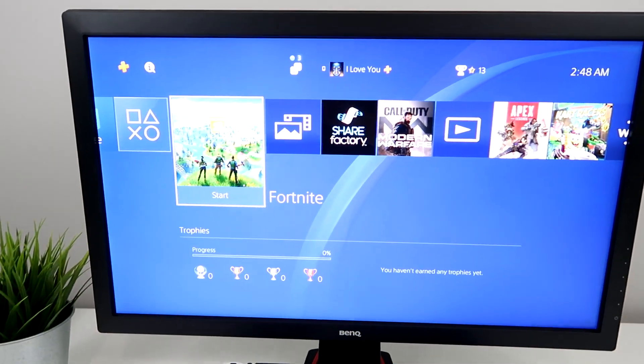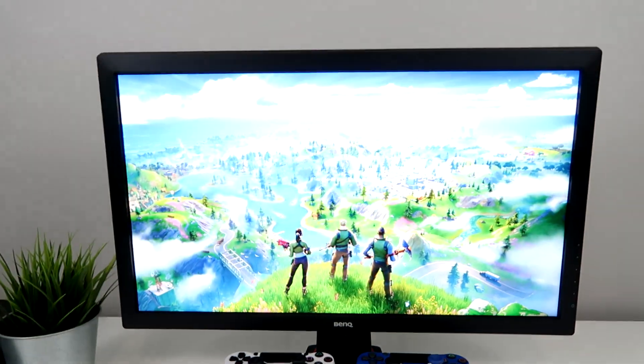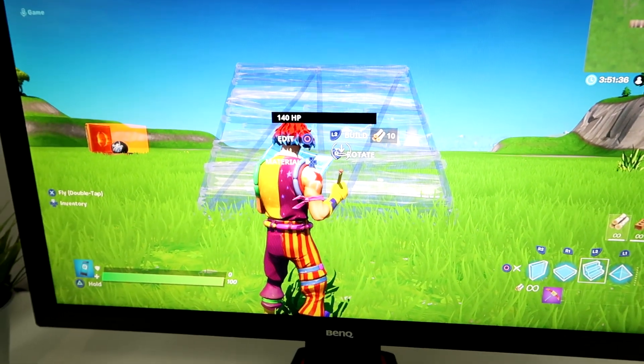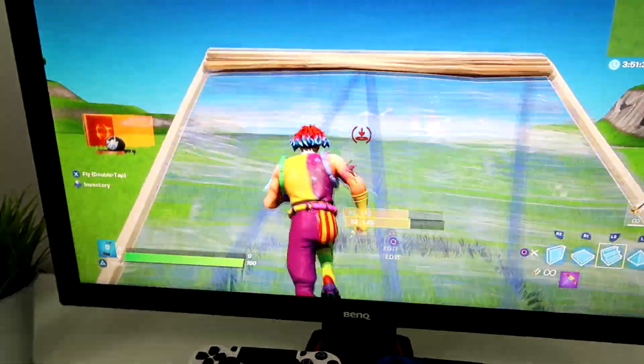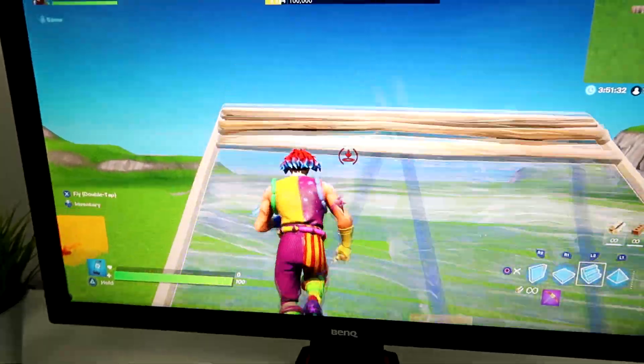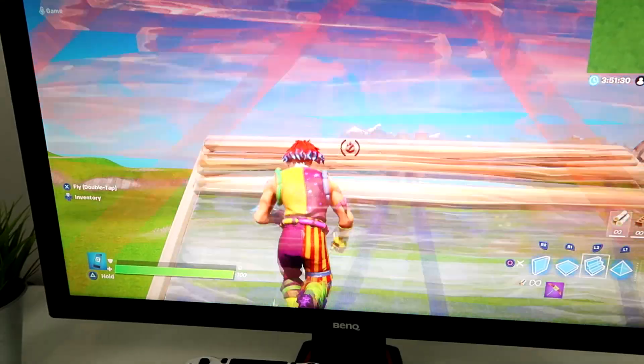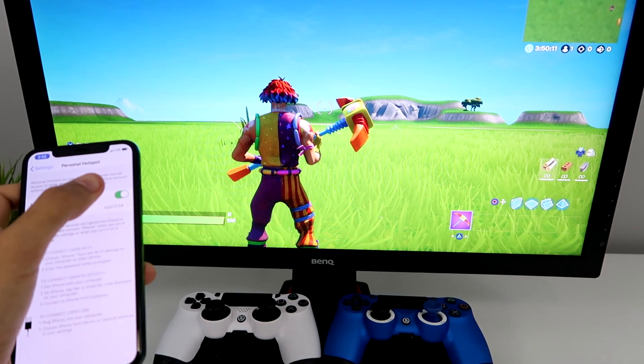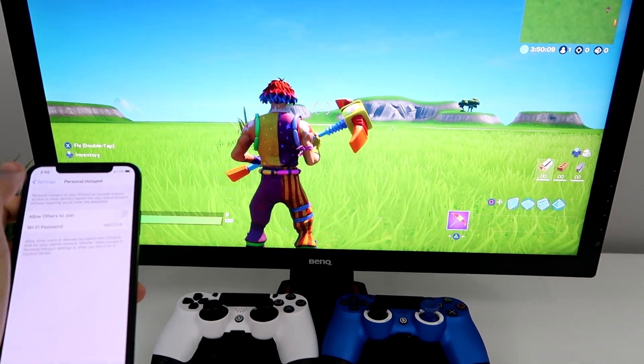Now let's see how my ping is in Fortnite using the hotspot. It is so much better — I can actually play now, it is playable. I can actually make stairs now — look at that! No more crappy laggy connection.